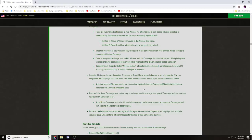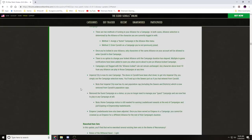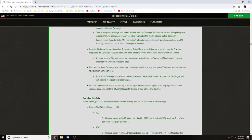Imperial City is now its own campaign. The doors in Cyrodiil leading to Imperial City have been shut down — you now use the campaign selection menu and will end up in the sewers. Imperial City now has its own population cap including sewers and districts, which is removed from Cyrodiil's population cap to fix lag issues. You no longer need to manage guest campaigns and are free to play in any campaign at will except locked ones. Emperor leaderboards have been adjusted so you can only be crowned emperor once per campaign per alliance.